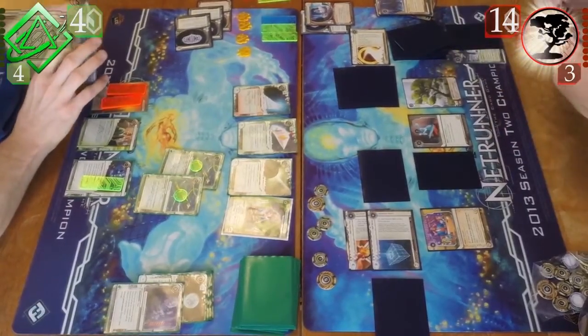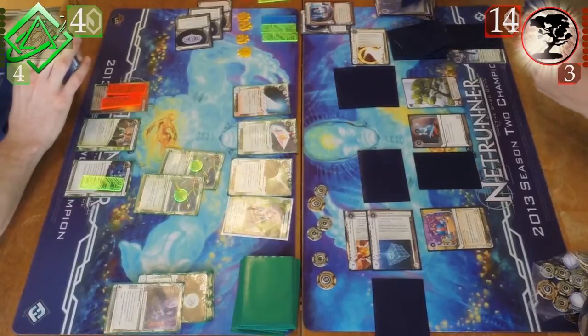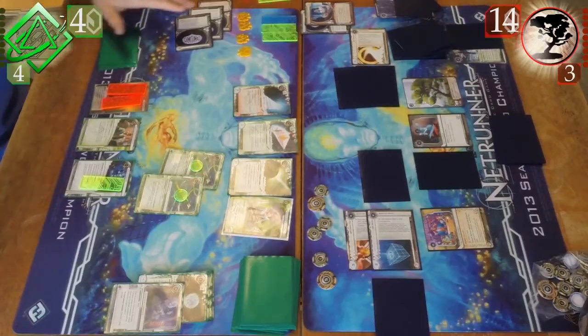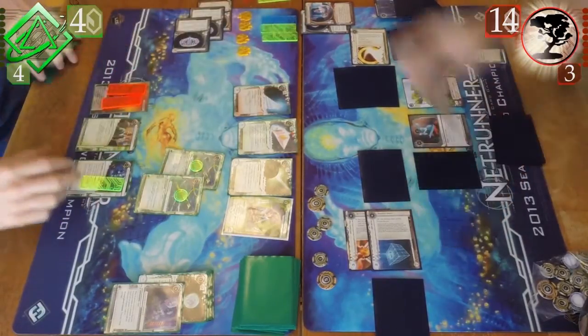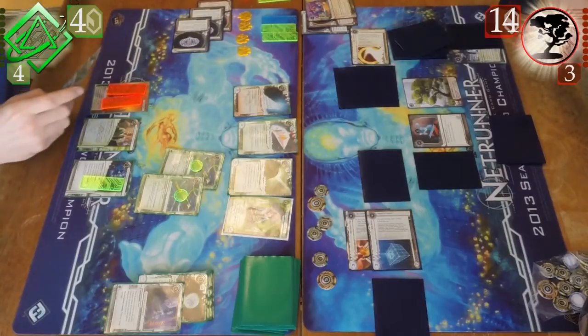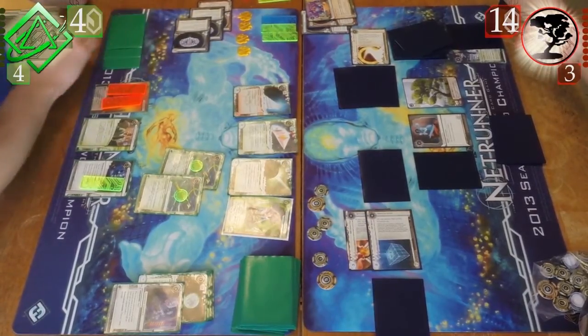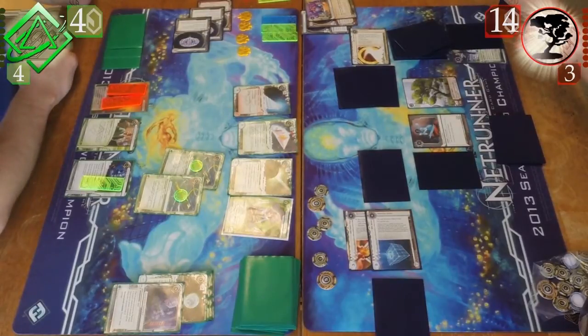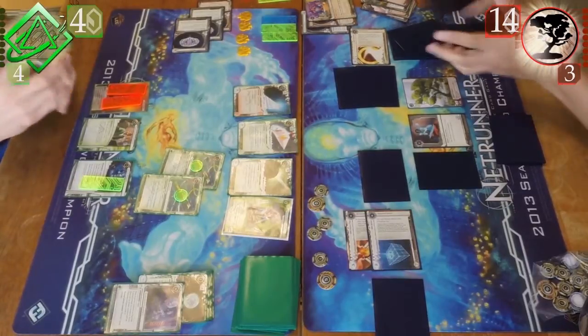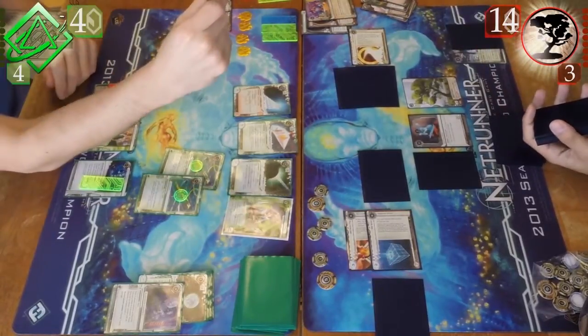He probably should play that Pad Campaign — I think that would be his best move, opting to draw instead. The Pad Campaign has got him so much money in this game that the second one would be really, really strong and would make it really hard for me to stop him economically. But he did have to pitch a few cards, so I go and check archives to see what I find. He's going to shuffle in, I think, one face-down and two Hedge Funds, or something like that, or Jackson. It's off screen so I'm trying to listen to the audio.